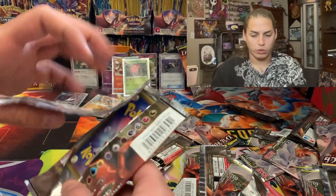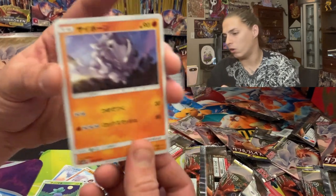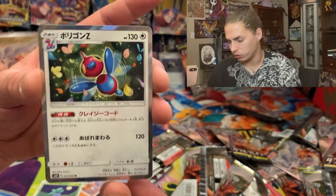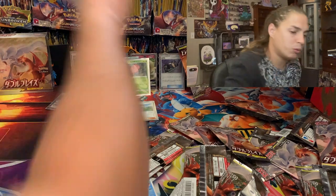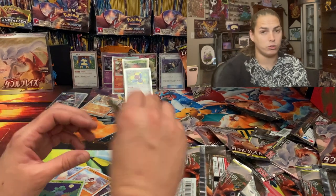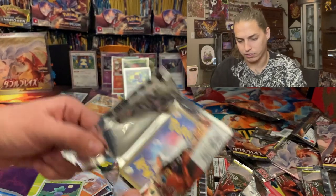We don't want to pull like a full art Alolan Muk or something like that — though that is in this set — or a pretty cool Porygon-Z. I have pulled some Charizards before out of this set, but none of those big two that I mentioned. I have not pulled the red background Charizard either, which is gas — that red background is dope.